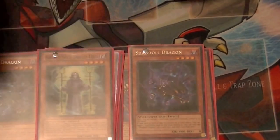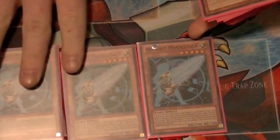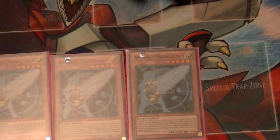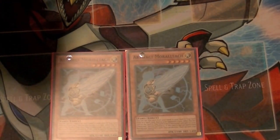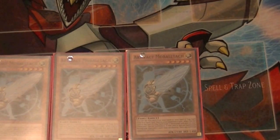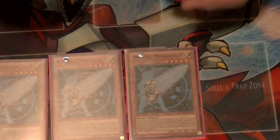For the light portion of the deck, three copies of Moraltech — this goes with the Artifact engine. You can Call of the Haunted it, or even Soul Charge it. Especially if you Call of the Haunted during your opponent's turn and pop a card, it's really good for that aspect. Plus it's a light and it's a level five, which I'll explain later with some of the combos.